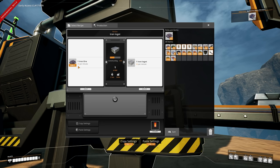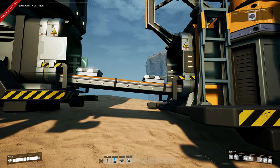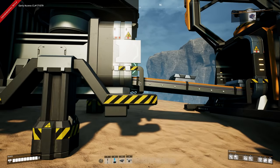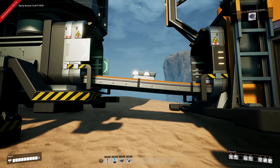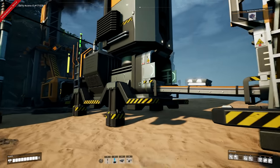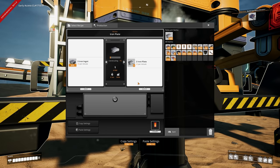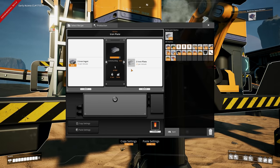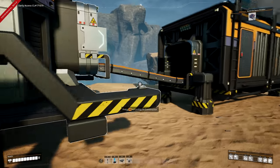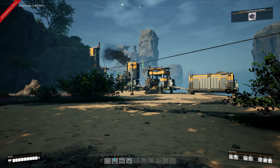The smelter needs 30 iron ore, the belt brings in 60, creating 30 iron ingots per minute. That goes across the belt - which has room for another 30 ingots - into the constructor which also needs 30 iron ingots. I call that a one-to-one ratio. The constructor creates 20 iron plates per minute going into storage.